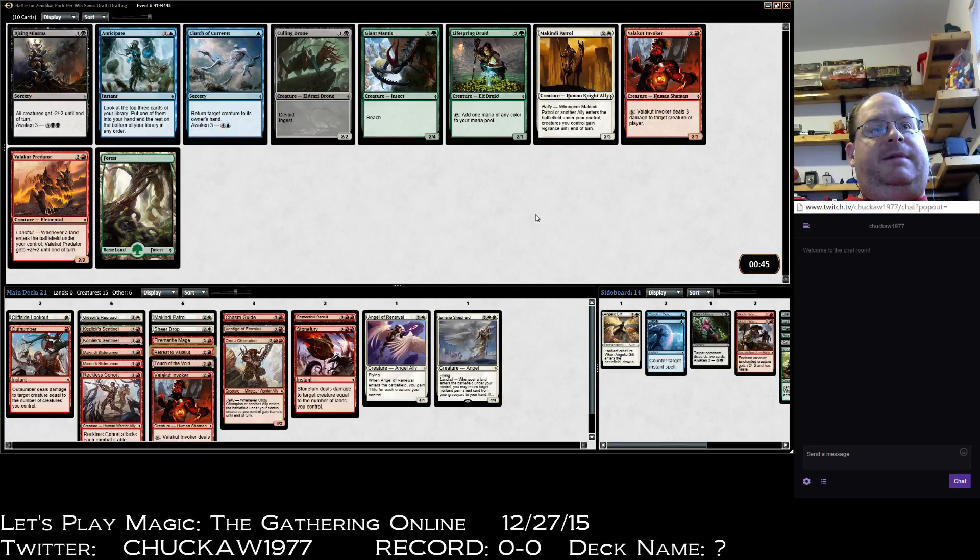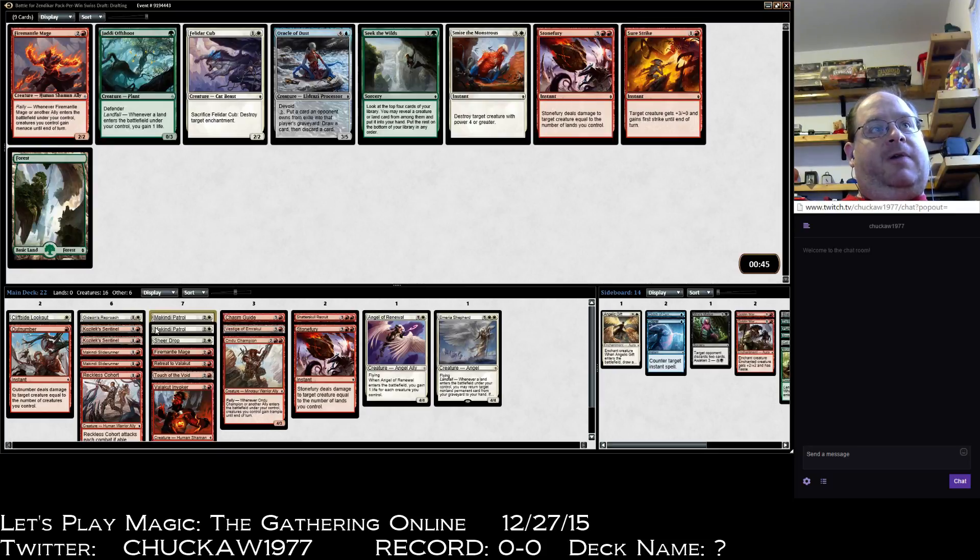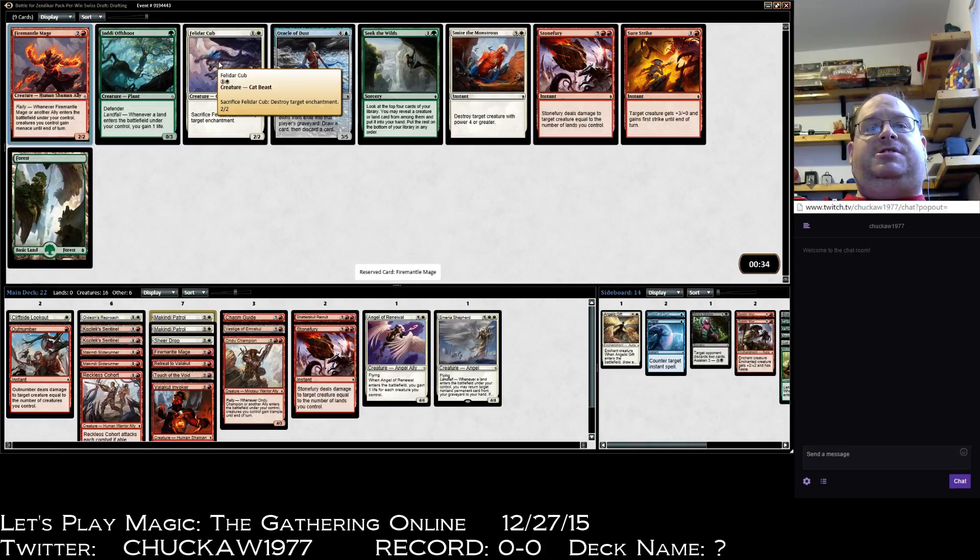Another Makindi Patrol isn't bad — it's another creature. Blue's got another Clutch of Currents; whoever's got the blue deck is going to be bouncing everything. I think Makindi Patrol is just a little bit better because it triggers ally abilities and gives everything vigilance. We're more red-white, and Fire Mantle Mage seems really good here. Another Stone Fury wouldn't be bad, and Tajuru Stalwart for the sideboard, though it's fine as a creature itself.